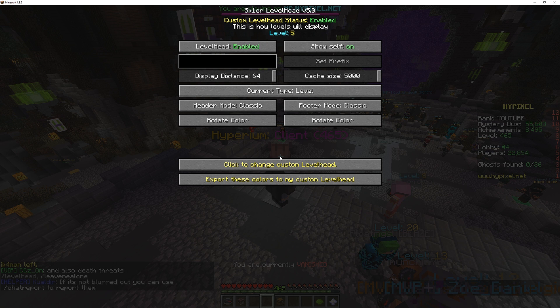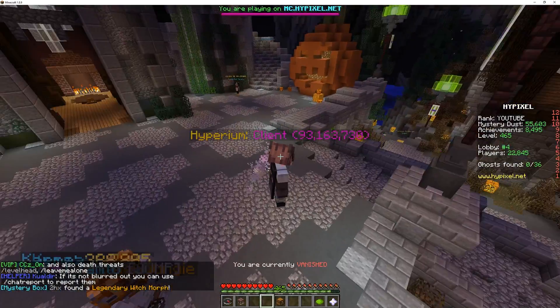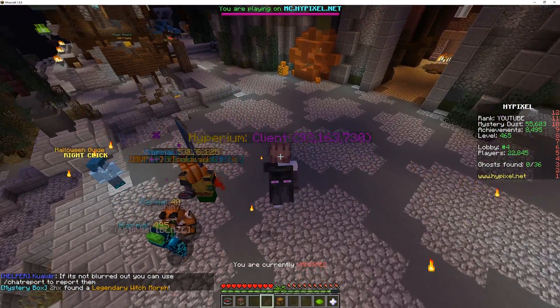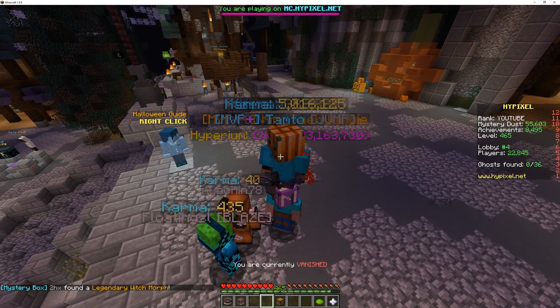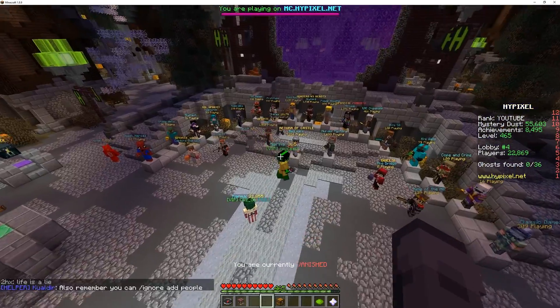The big part about this update, however, is the fact that it can now display more than just a level. So right now I've switched it to karma. As you can see, I have 93 million karma, this guy is like 40, that guy is 435 — everyone has a different amount of karma. That person has 365.